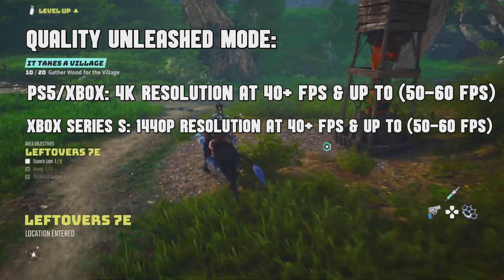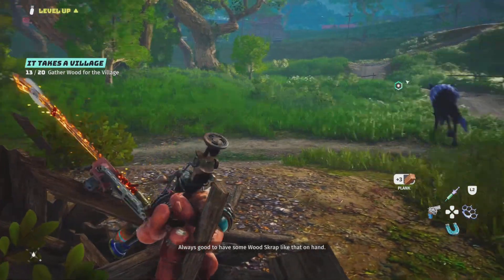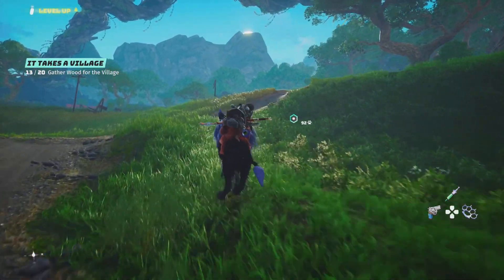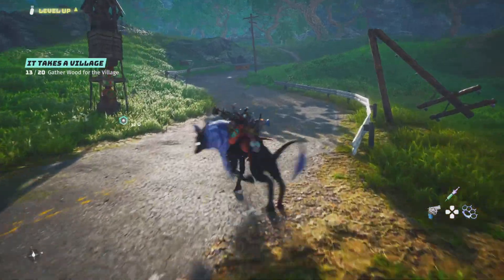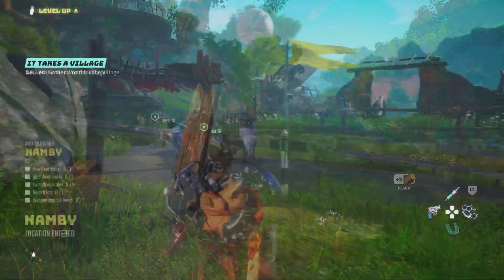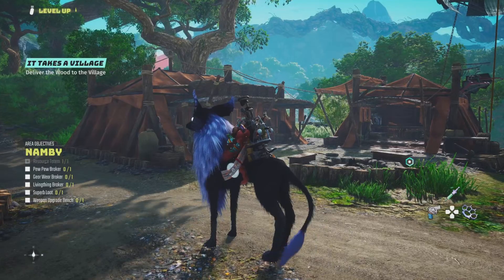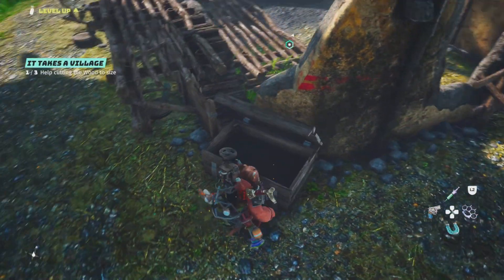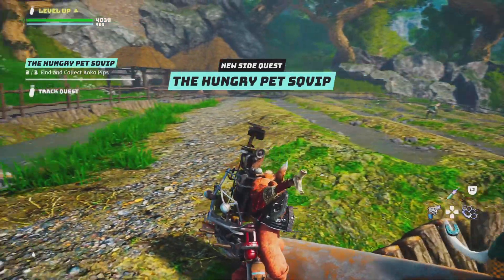Last but not least, we have the Quality Unleashed mode, which a lot of people should be playing on if they have everything set up right. This one is going to be 40-plus frames per second, averaging 50 to 60 frames per second, all the way up to 4K resolution on the PlayStation 5 and Xbox Series X. For the Xbox Series S, it's 40 frames per second averaging up to 50 to 60 frames per second and up to 1440p. So about 2K for the Series S and 4K with almost up to 60 frames per second for the others — pretty fantastic. As far as the next-gen version of Biomutant goes, it is looking absolutely fantastic; it looks like the trailer when you play the game.